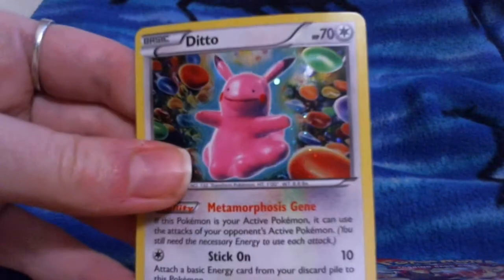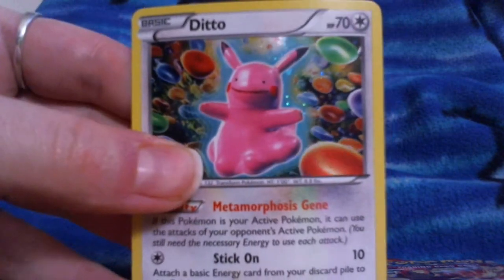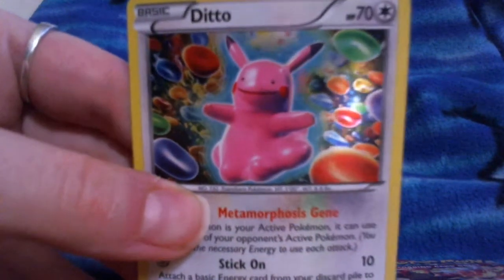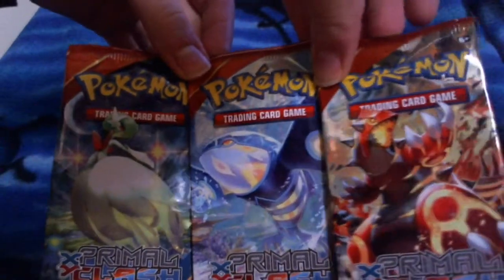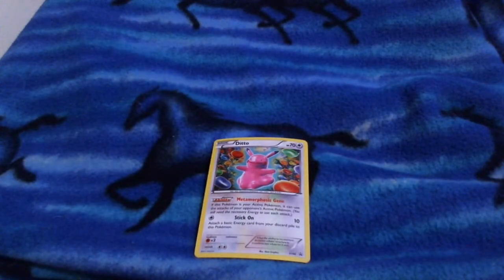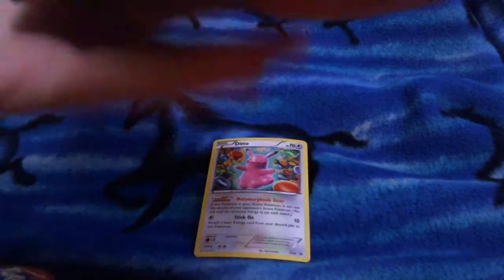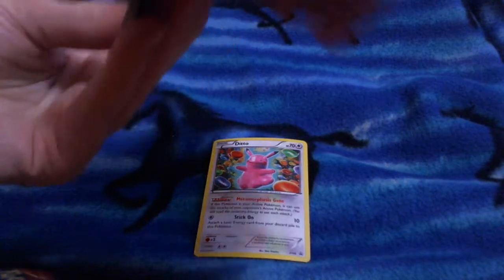And here is the creepy Ditto. I get it, it's a Ditto — but I'm not fond of these ones. I prefer an actual Ditto-shaped Ditto. It's a personal preference. So we have three packs to open today. Let's go ahead and get started.